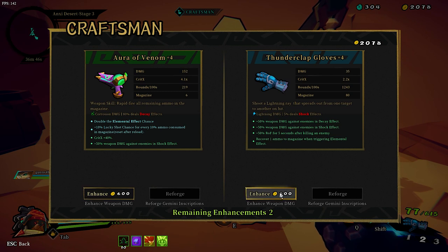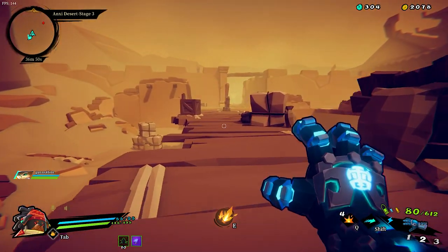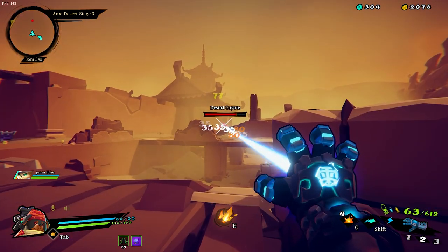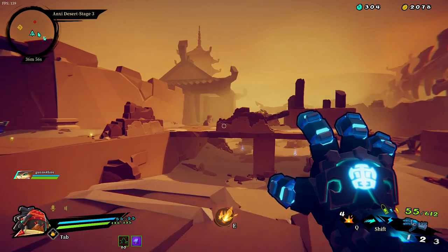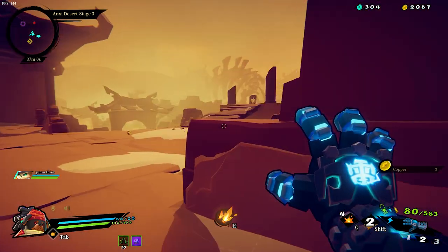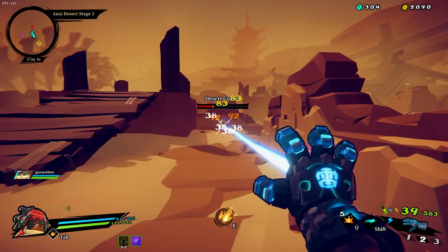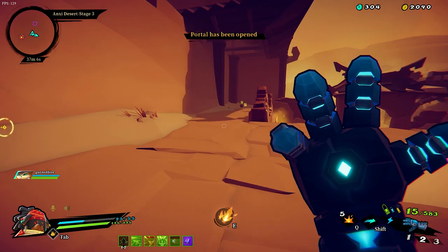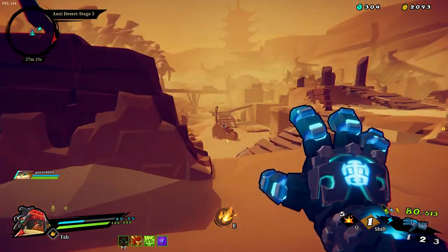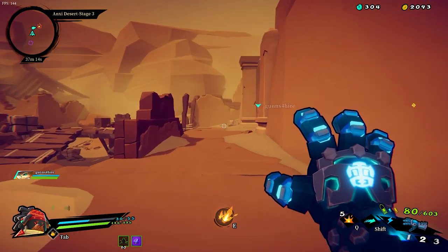Craftsman over here. 604 and 4 - I'm not going to spend it on that. I got 2,000 coins. All I want to upgrade is the porcupine. Do it - the chance of that thing dropping is a little bit less right now since you just got it. The portal has been opened. All right, give me something.